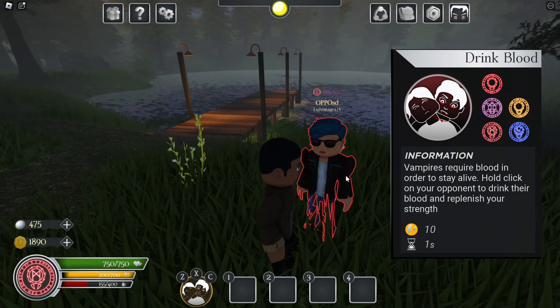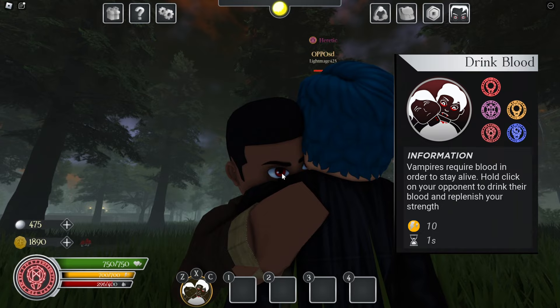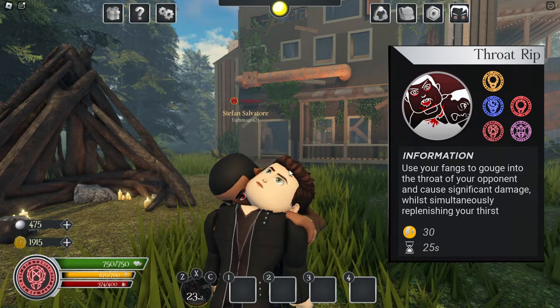Of course, because we are a vampire, we have strength blood, which does damage, but mostly as you know, it's to actually get blood. It looks pretty cool, and look at his little vampiric eyes showing. This is a hold ability, or it will kick you off after some time, and your eyes go away.